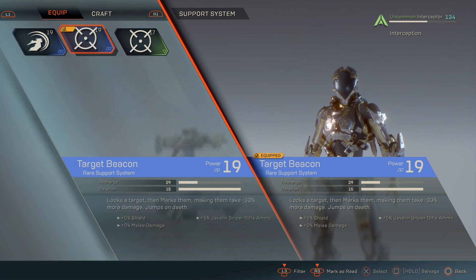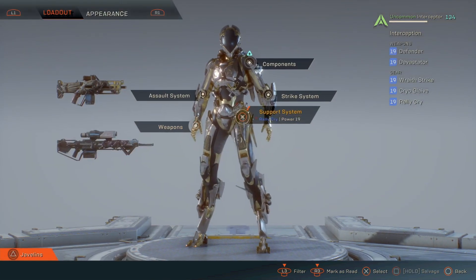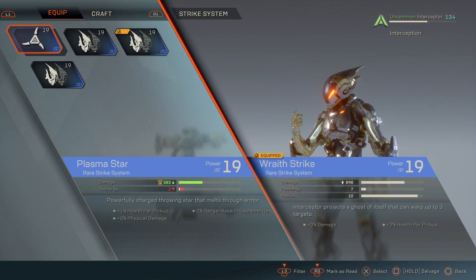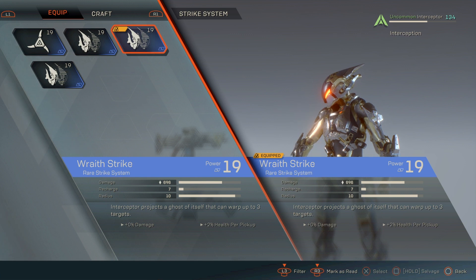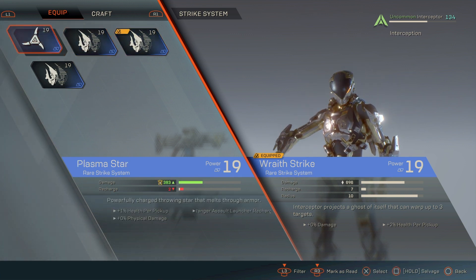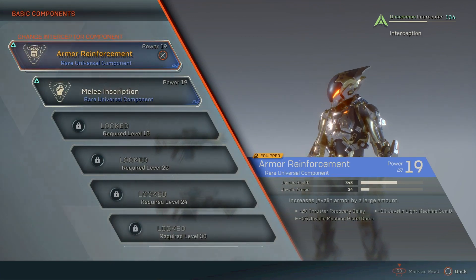The support system is more of a buff — a team buff type of deal — or you can use it to wipe off certain status effects, such as the Rally Cry that I have. For the interceptor, it wipes off all status effects on you and your nearby allies. The strike system is similar to the assault in that it does damage, but some strike systems and assault systems can deal impact or trigger combos, while some cannot.